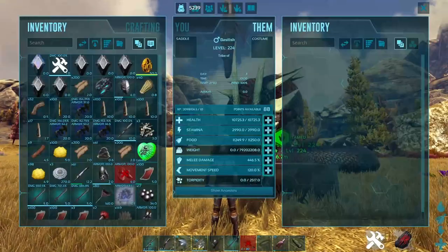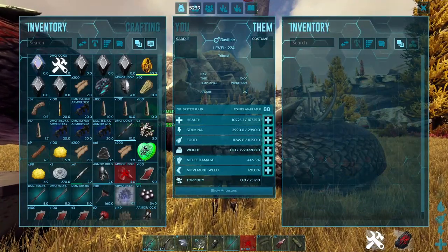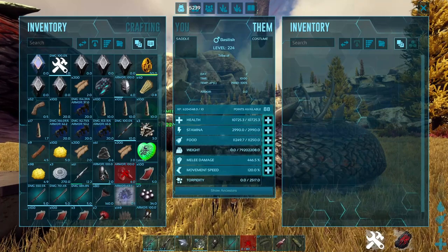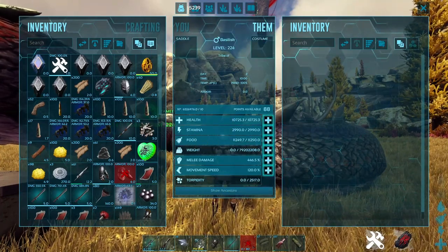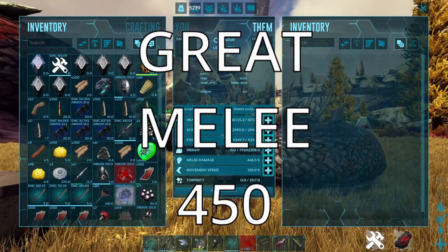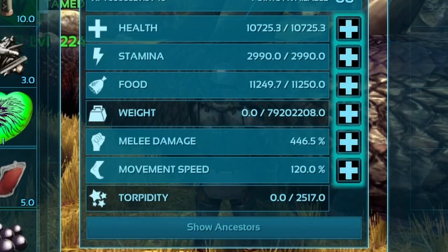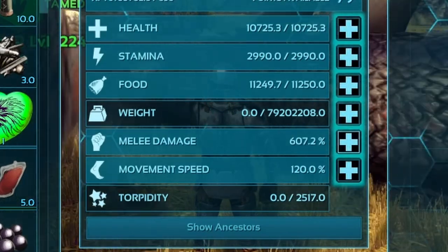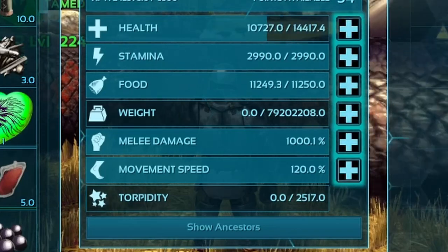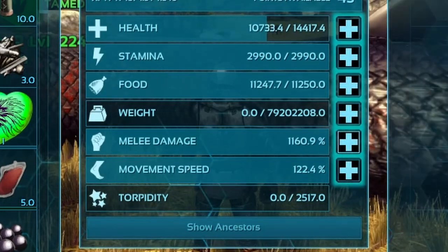Now let's get into this guy's juicy stats. There is really only one thing that matters, and that is melee damage. For a perfect 150 Basilisk, you're looking at 350 melee damage. Good melee damage is around 400, and phenomenal melee damage on a perfect 150 Basilisk is 450, which is very, very high — a lot higher than most creatures. Doing a quick evaluation on this guy, he has 446 melee damage, which is absolutely insane — this dude's going to hit like a truck. You're literally going to want to dump all of your levels into melee damage. You can put a couple points into health, but I wouldn't put anything into movement speed because we're going to camp with this guy. Generally speaking, put everything into melee.